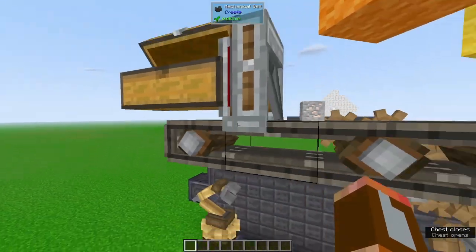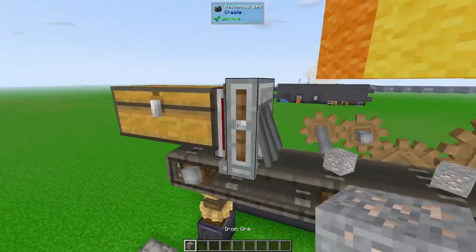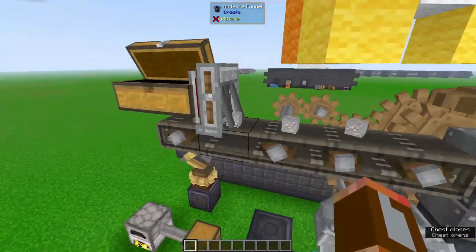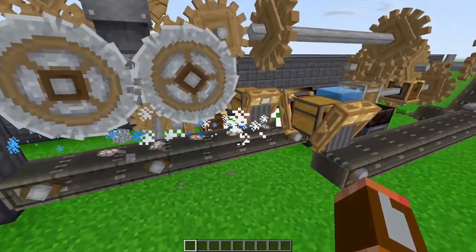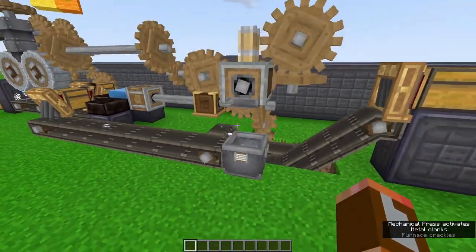We throw our items into this chest and they actually move across. We can pick them up, we can put them back in the chest. The items come down and get crushed and washed, and then they get compacted into ingots.